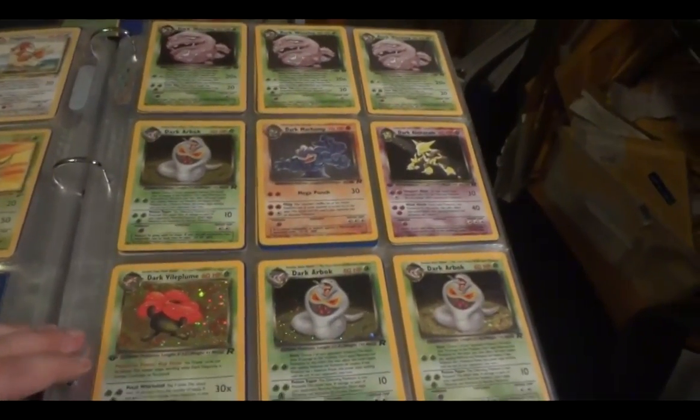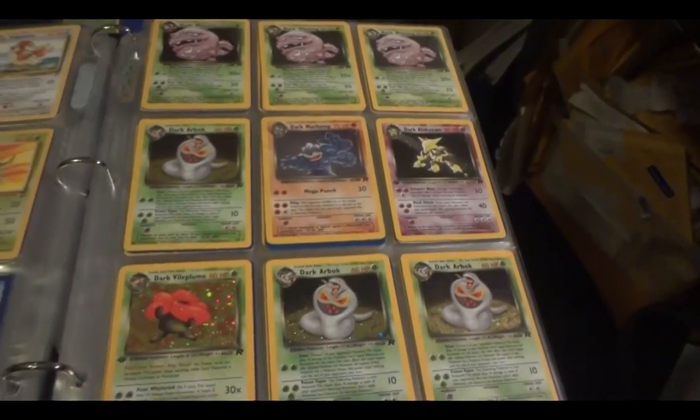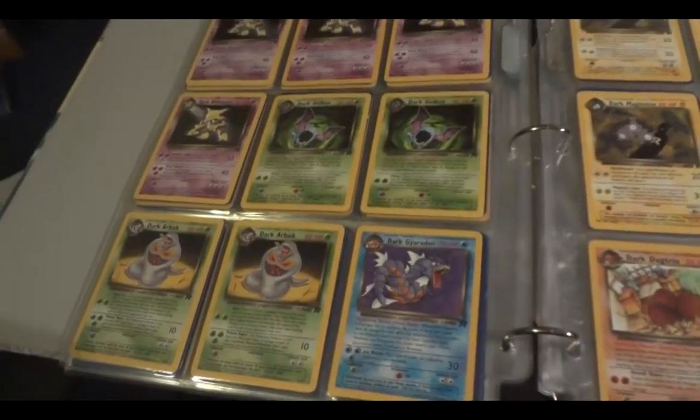Team Rocket. Original Team Rocket. Dark Alakazam is first edition as well as Dark Vileplume. Rares.